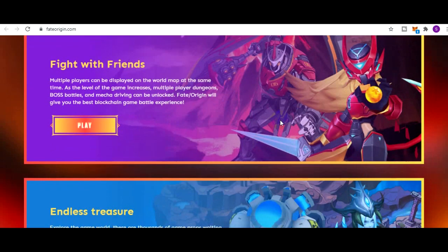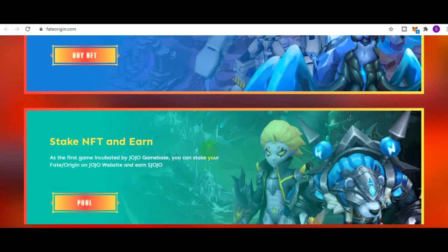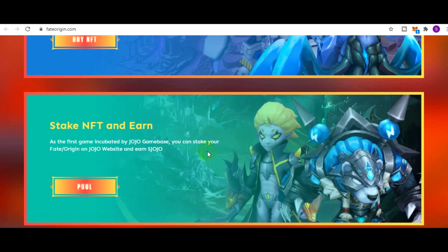Lalu ada Endless Treasure - bertualang. Lalu Explore the game world: there are thousands of game props waiting for you. Acquire equipment, magic weapon. Trade them and earn real money. Dan yang paling terakhir adalah stake NFT dan earn - ini yang paling dicari. Jadi beli NFT-nya, lalu di-stake, dapat duit real.